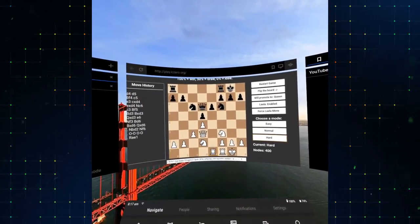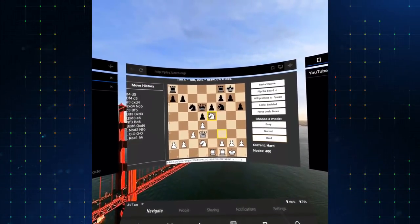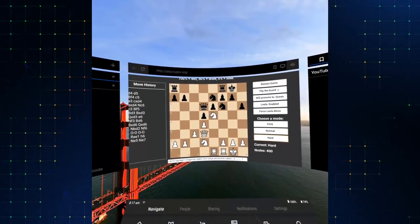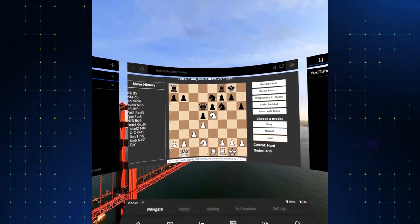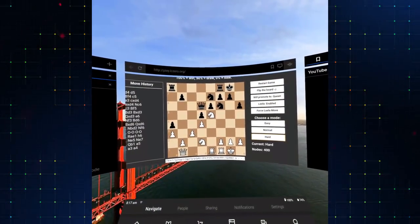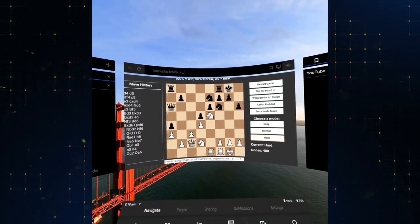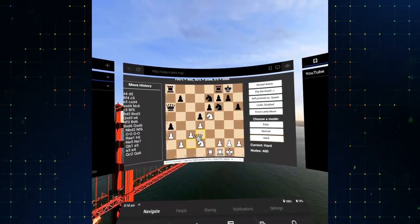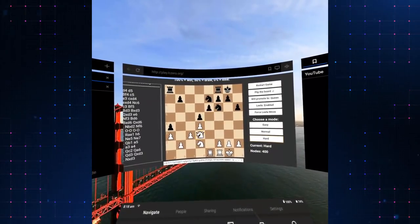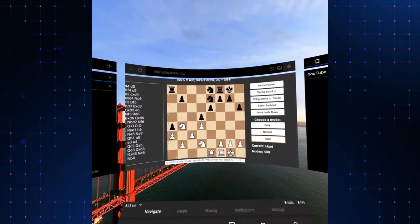I want to try a different opening, a different variation. He doesn't want to capture it, so I'm going to bring the queen to b1 and bring this piece here. Let's try this — capture, exchange, bring this one here. That knight is too strong.